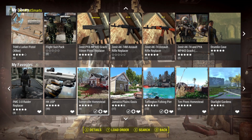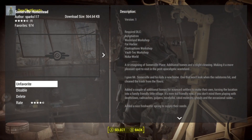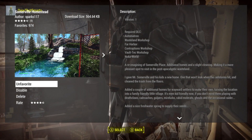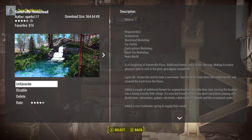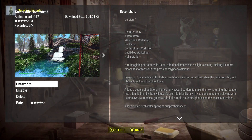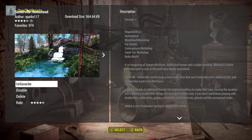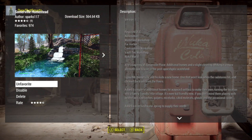Hello. So, I'm going to take a look at Somerville Homestead. It's under 600 kilobytes by Sparks 117. Now, this is the first one of these that I have found that has a problem. I'm just going to take you in and show you that. It has a few — I think they're just editing errors. I think they just need to be fixed.